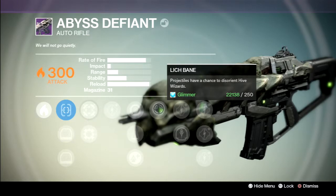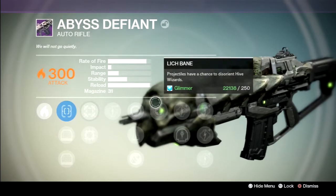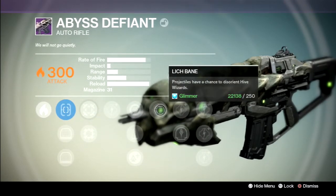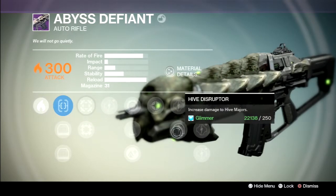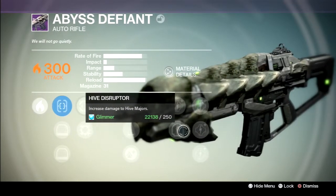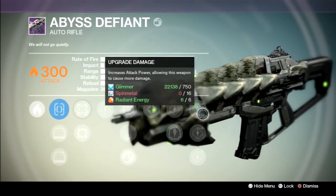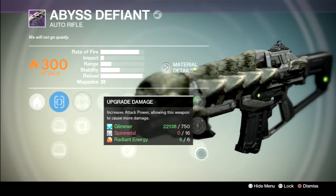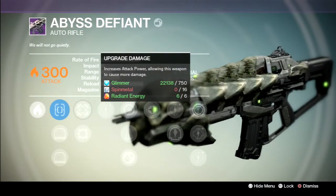We got Lich Bane — projectiles have a chance to disorient High Wizards. I guess it takes their Exotic Shield down, not very sure about that. We have upgrade damage. We have High Disruptor — increased damage to High Majors, which of course are enemies with a yellow health bar. Then we have several upgrade damage nodes and 18 Radiant Energy, like every raid weapon.